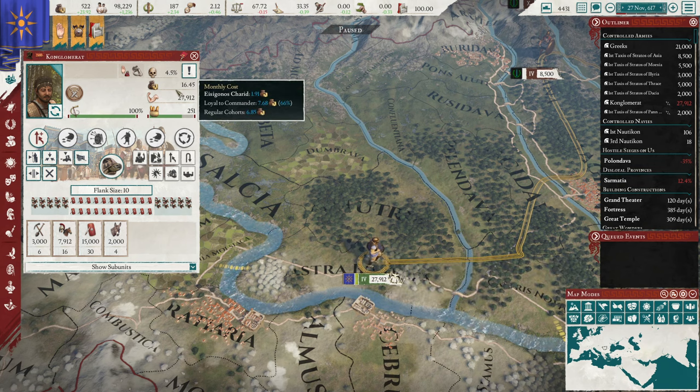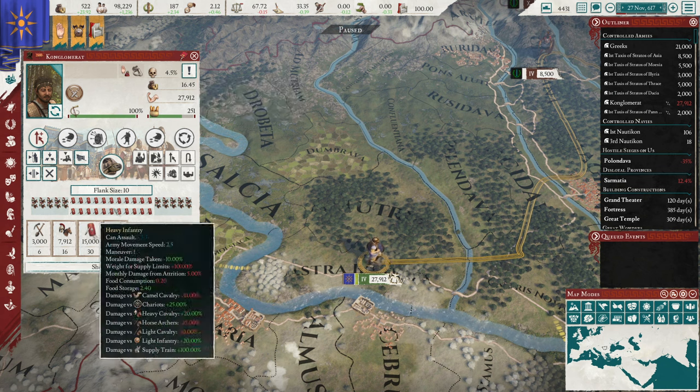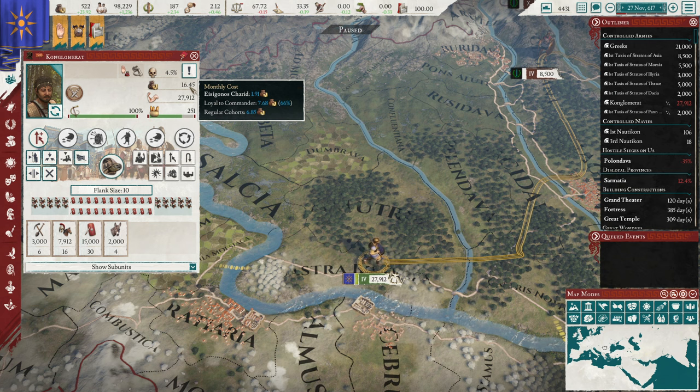This right here is the monthly cost of this army. Hovering over it shows who costs what: the commander costs 1.91 ducats per month, and then there are the regular cohorts costing almost seven. 'Loyal to commander' indicates that if worse comes to worst, these units will side with the commander and not you if there's some sort of rebellion. However, they only require two-thirds of the normal monetary funding because this commander is paying that other third to ensure their loyalty.